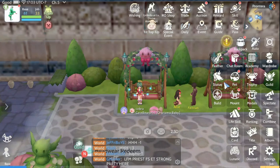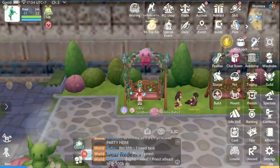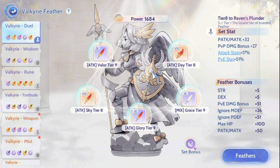The most important thing right now for your character is your feathers, besides refinement, enchantment, cards and all that. The most important is feathers. This dual Valkyrie feather statue alone gave me all these bonuses. Quick tip: make sure you tier everything at the same tier so you can get more set bonuses.